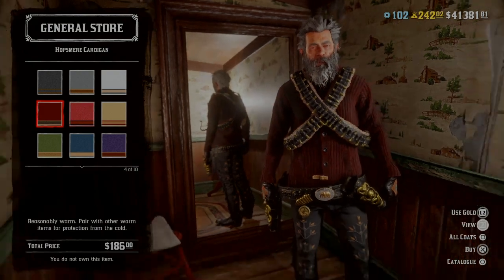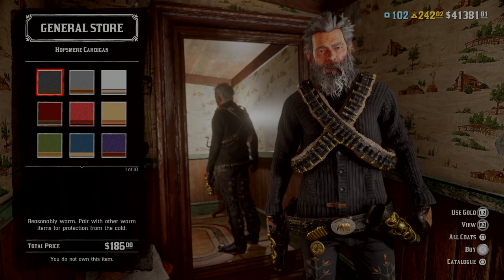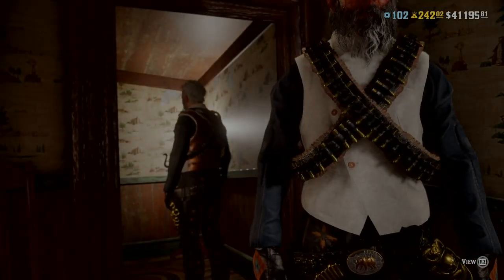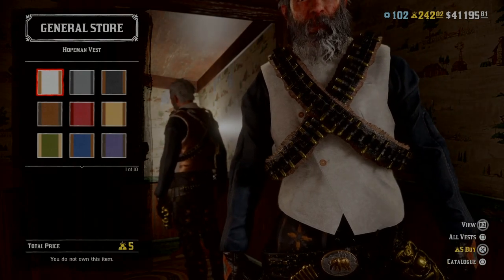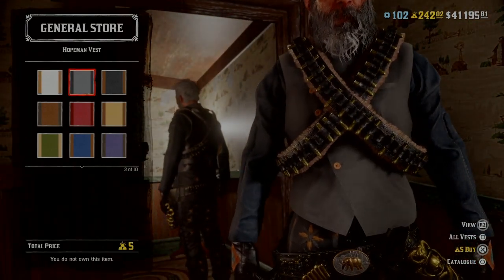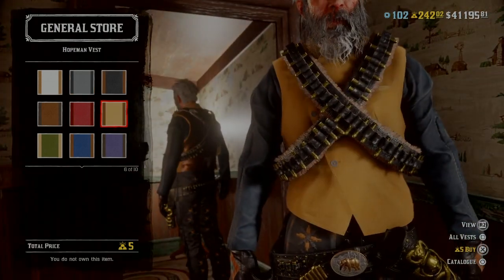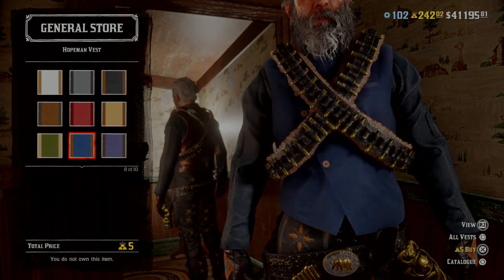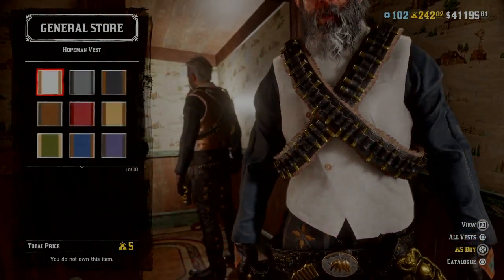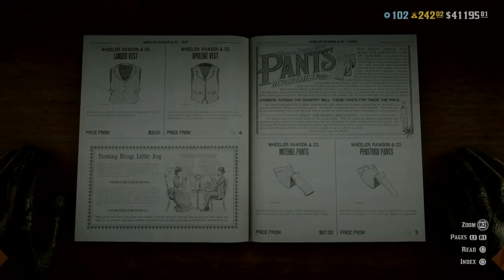Those are the colors available on the cardigan — pick whichever one you enjoy. The Hopeman vest also looks new to me, though I think it may just be a new colorway. That's five gold bars. I'm pretty sure it wasn't added last week, but it's a nice vest and it should be for five gold bars. I'm saving my gold either way.